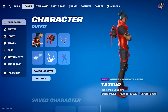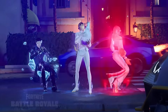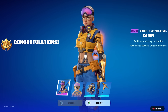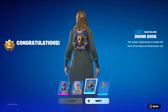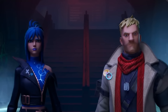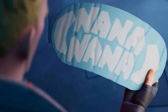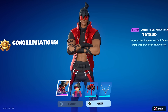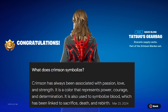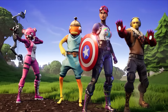Starter pack skins are always introduced in the first week of each new season, and both the Battle Royale and Save the World packs have just been added. The Save the World pack features the Carrie outfit with her drone back bling, described as 'part of the natural constructor set' — possibly our first look at two new factions for Season 3. The Battle Royale starter pack skin, the Tatsu outfit, introduces the Crimson Warden set. Crimson symbolizes sacrifice, death, and rebirth — signaling a new storyline for Chapter 5 Season 3.